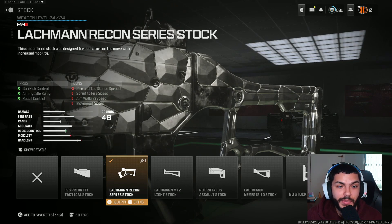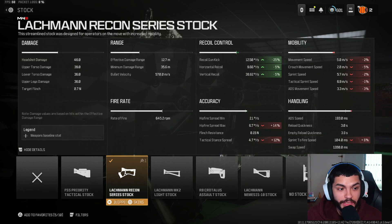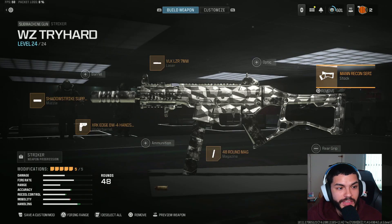For the stock, we ran the Lockman Recon Series Stock — this gives us gun kick control and recoil control. For the percentages: a massive 25 percent on the gun kick side, plus five percent on vertical and horizontal recoil control. We did decrease a bit of mobility but we raised it earlier by a whole bunch, so we definitely have more positives than negatives. Definitely try out this Striker class setup for Warzone Rebirth Island.